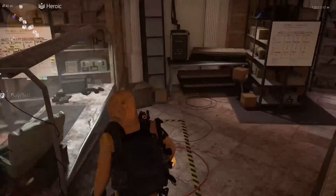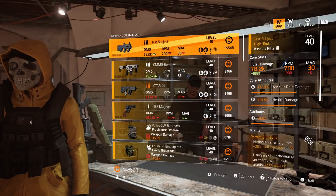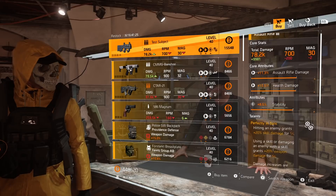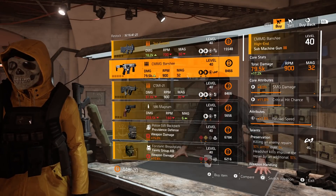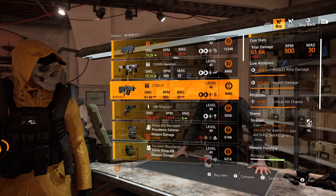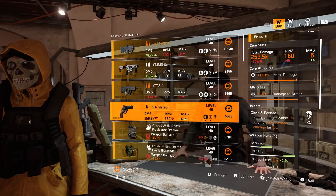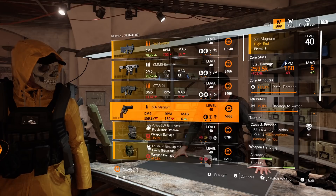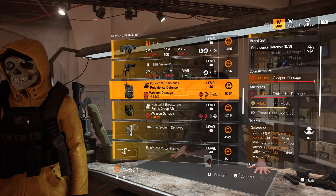Your first vendor right here at the base: starting off with the Test Subject, this is the named PDR with Perfect In Sync, also comes with stability. Then we have a Banshee SMG with reload speed and Preservation, a C-TAR with crit chance and Strained, and then a Magnum with damage to armor and Close and Personal.